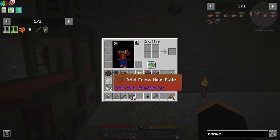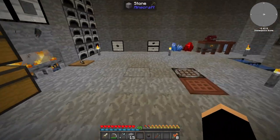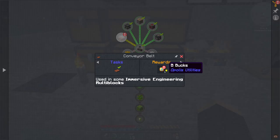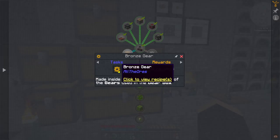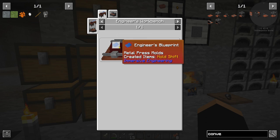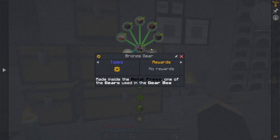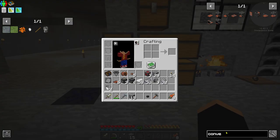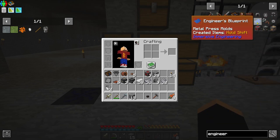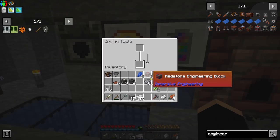The metal press needs metal press mold plates to function. We've already made the plate one but we need to make the others. To get the bronze gear you need to make the metal press mold, and to make the metal press mold you need the engineer's blueprint that makes the molds - wire unpacking rod, packing gear and bullet casing. This is a different blueprint to the crafting components one. The only new thing we need is the iron plate at the top for the gear.